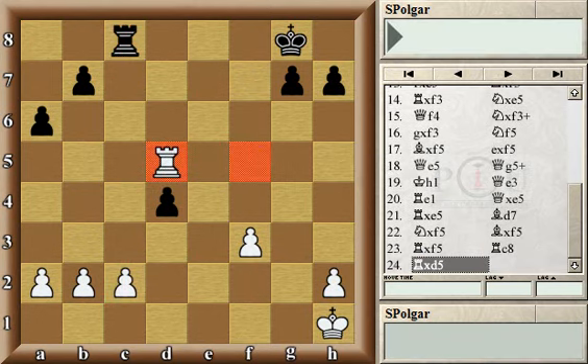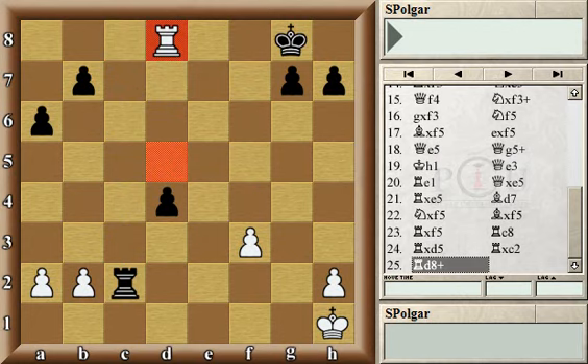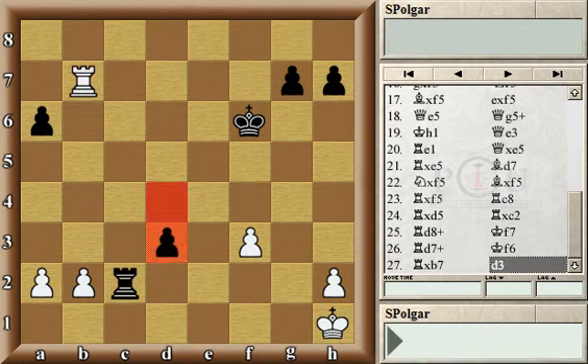White took the pawn; so did black. White captured the pawn and then captured the pawn on d4. It would be too dangerous to go and try to capture the pawn on b7 instead, because then the d-pawn would run away and be unstoppable, considering that the white king is stuck on the first rank and in the corner, far away from the pawn.